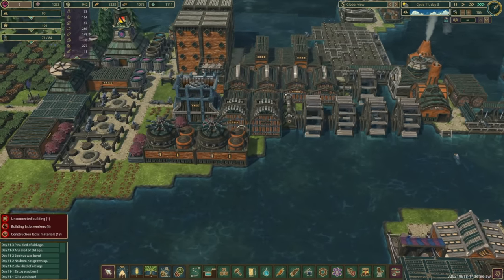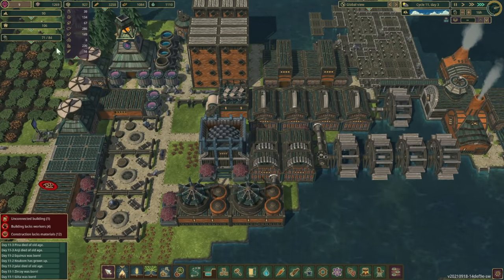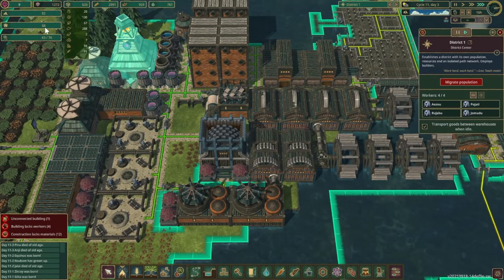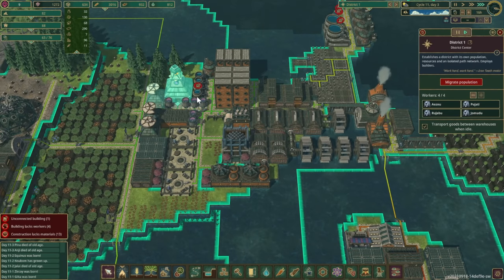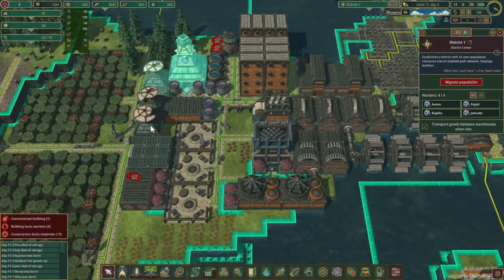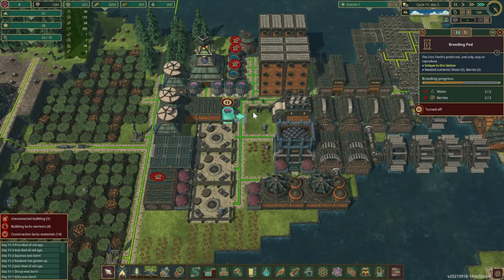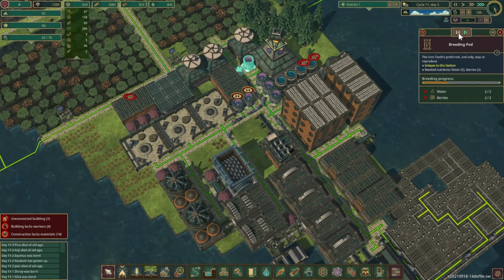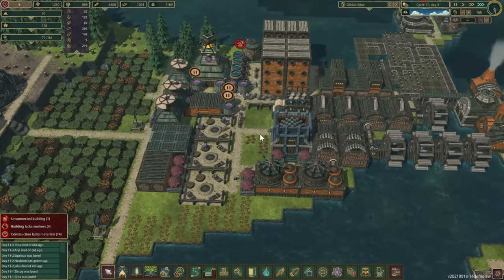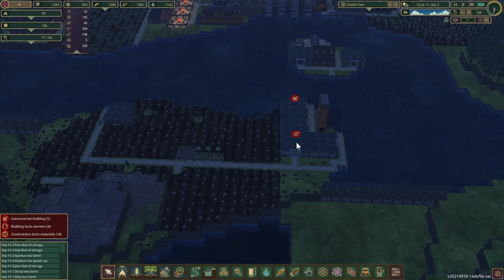Let's get those planks going — we need planks ASAP. How's our housing going? 88 homes, 82 beavers. Let's go ahead and disable a couple of these — we'll disable three of them and leave three going, hopefully finding a nice balance between old age and being born.